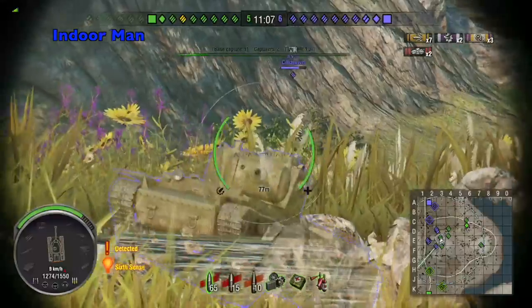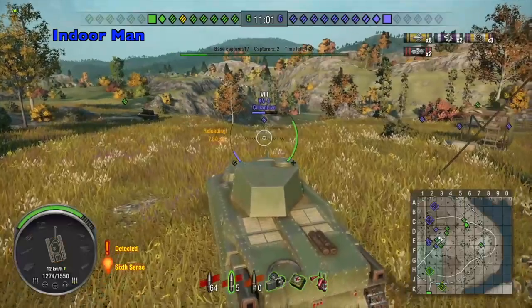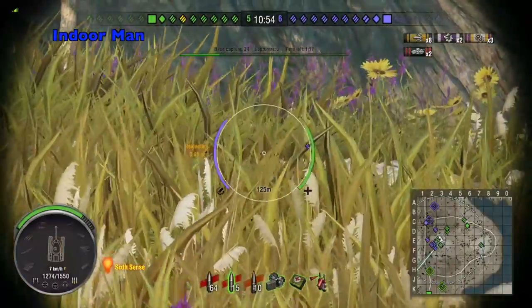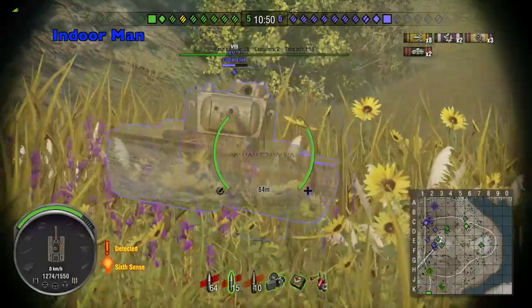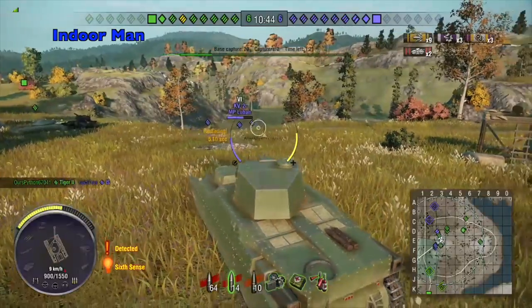The Oni is a decent ridgeline fighter — it's got a strong turret and pretty good gun depression considering its size. I switched back over to my premium ammunition to fight this KV-4. I could have just kept with my regular rounds and continued targeting his cupola, but the game was still really close and I didn't want to give the enemy any advantages to take the base back. And if I'm going to be trading shots with a tier 8 tank, I want to be reliable at dealing my damage.